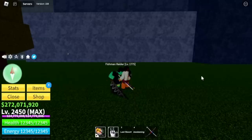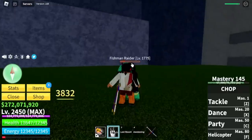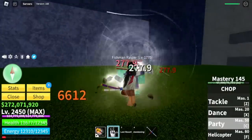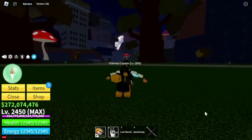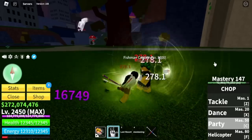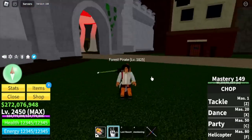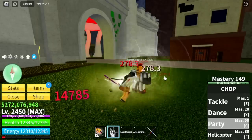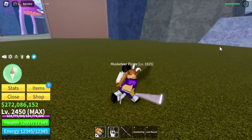So the next island is the Floating Turtle. Here guys, you can grind really fast. You're immune to Fishman Raiders, as well as the Fishman Captains — we are also immune. Even though they're not using a sword, you're still immune, check that out. Just defeat them. After this, you can go to the Forest Pirates and the Musketeers.